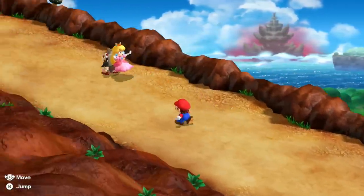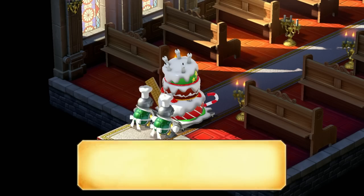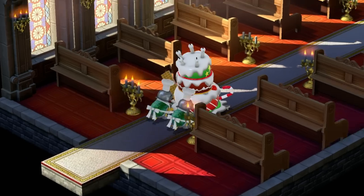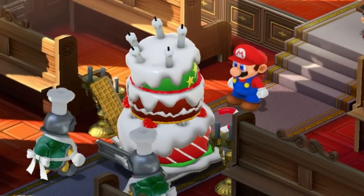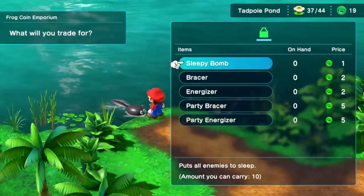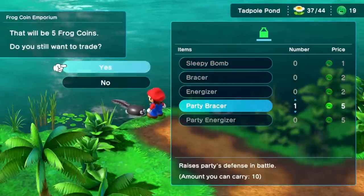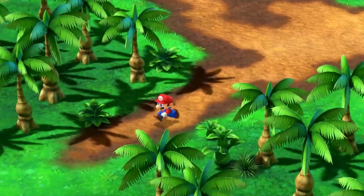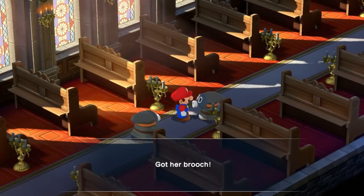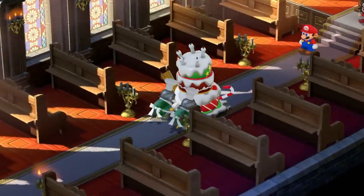So we climb Booster Hill, a really fun recreation of the classic minigame, and I get seven flowers — a pretty good performance. And that means we're now on to what was the final boss of every single one of my solo character runs: the cake. Before challenging it, I use my frog coins to get a Party Bracer from Tadpole Pond. That will double my defenses for the entire battle, and I hope that'll be enough to keep my characters from dying and get me through the second phase, which is the hardest part. I also play the Peach minigame.